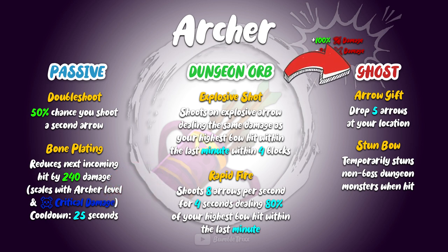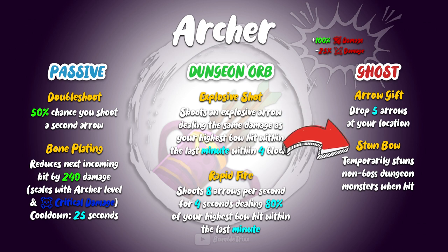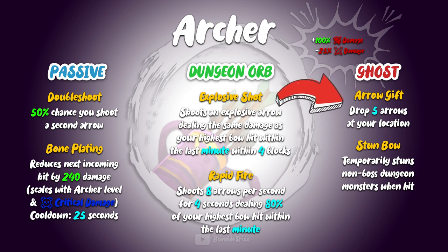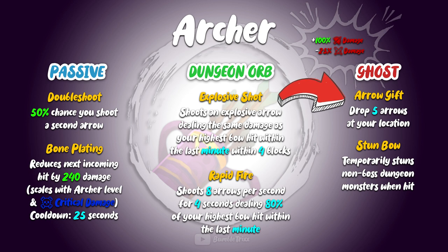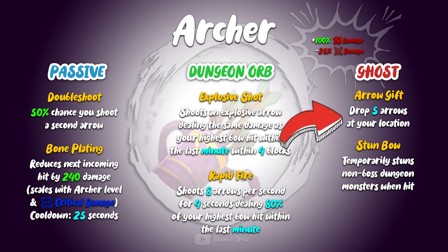As it goes, the archer gains two abilities: a stun bow, which is basically an arrow that stuns non-boss monster mobs if you hit them, and an arrow gift. This ability is very questionable, since not only does every player have the ability to almost fill a double chest full of arrows, but also the archer is basically one of the only people who actually is using their bow, therefore making this ability absolutely useless, which is also why I think this is going to probably be bound to have a rework at some point.